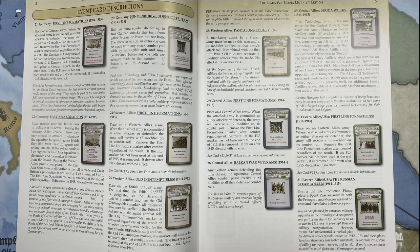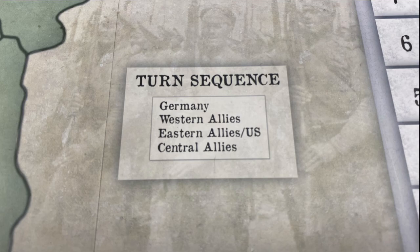Now let's take a look at the main steps defined by the sequence of play. Each of the four factions plays their turn completely and in a prescribed order: Germany first, then Western Allies, then Eastern Allies, and finally the Central Powers — just as is done in Axis and Allies.